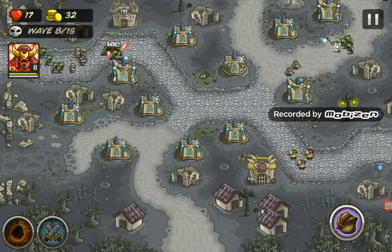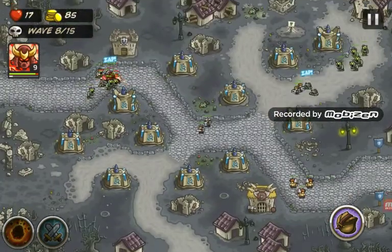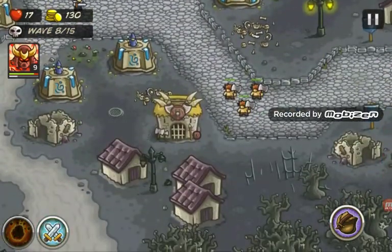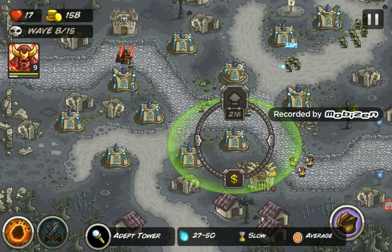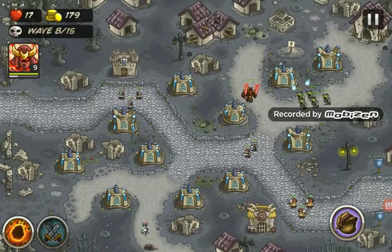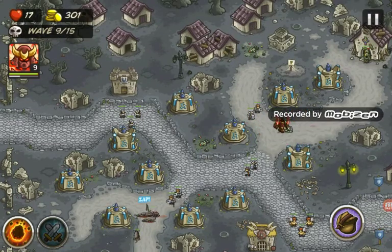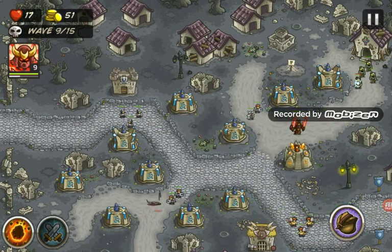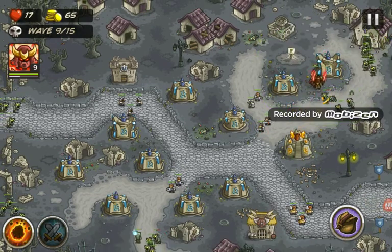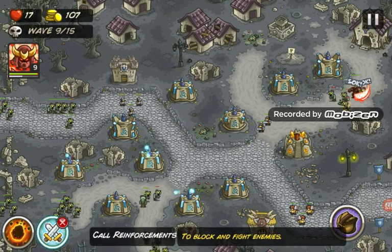We should really upgrade that one to the final level because it's in a key spot - right in the center where those two pathways meet near the reinforcements. We should also upgrade that guy to the final level because he's where the two paths are and holds the position there. Let's upgrade this guy first actually - he holds a pretty good position. Move our hero up to kill those zombies on the front lines so we don't have to deal with them up close.